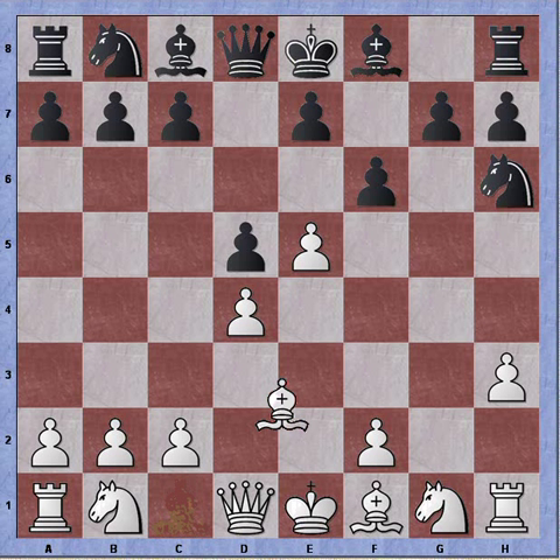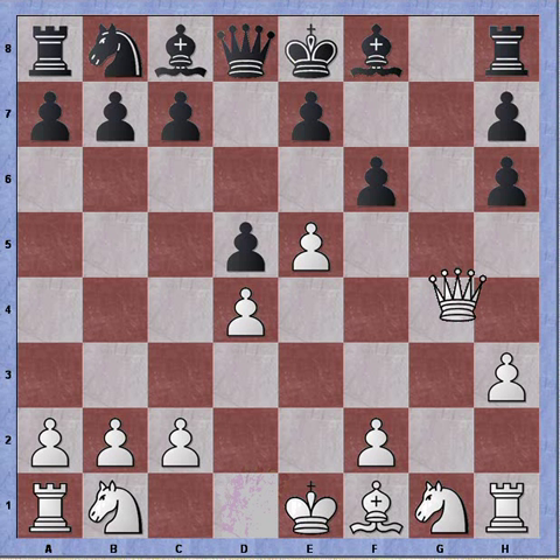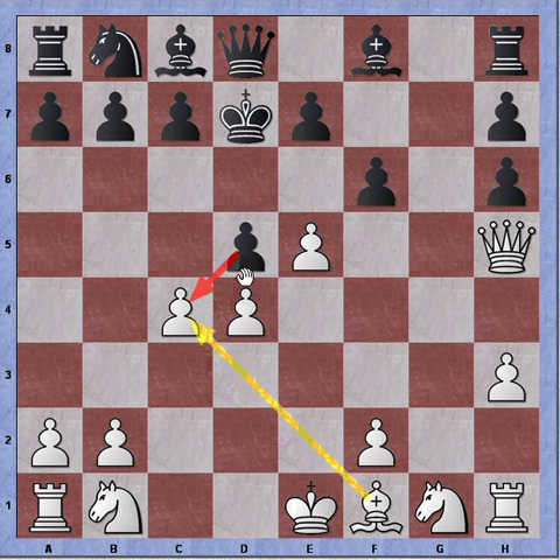Knight retreats to h6, bishop takes, and pawn recaptures. I'm still down a pawn, but black's king is stuck in the center and two diagonals are being opened — that's a recurring theme with the Bullfrog. Queen h5 check, immediately taking advantage of the open diagonals. King goes to d7. c4 — we're seeing a queen's gambit type structure now from white.